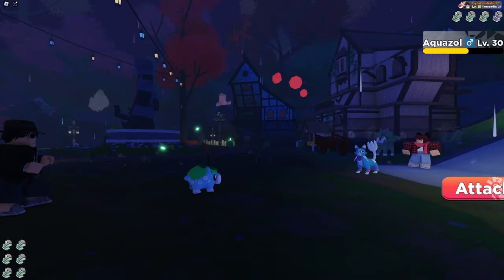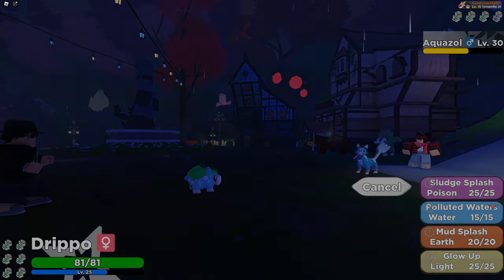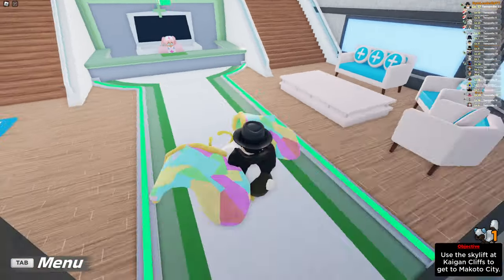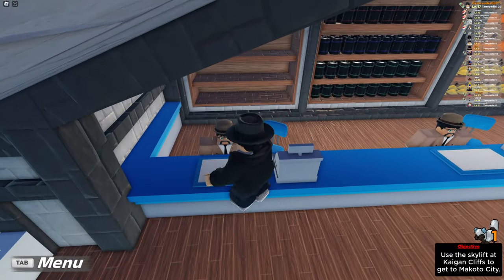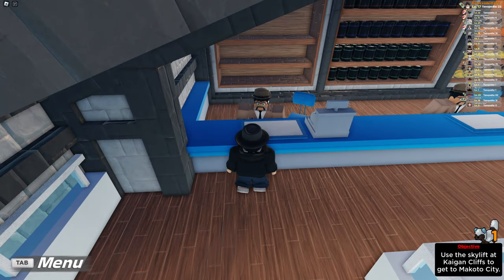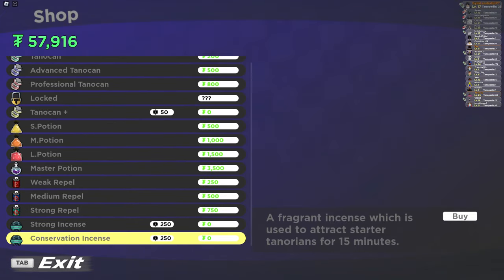Robux, if you don't already know, includes real life money. If you go to the Pokémon Center equivalent and go up to the shop upstairs, you have the option of buying a couple of items. One of them is specific to essentially making starters appear in the overworld, and it costs 250 Robux.